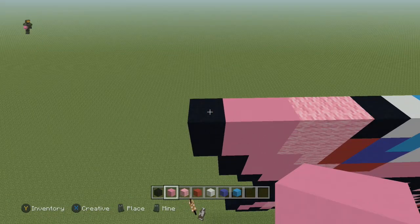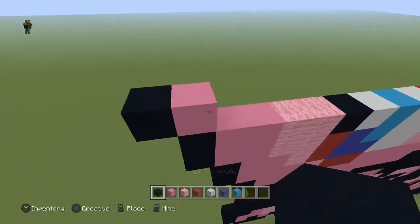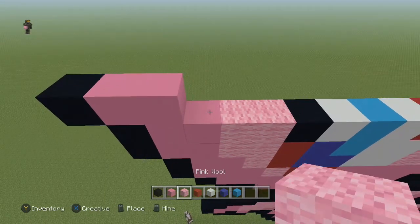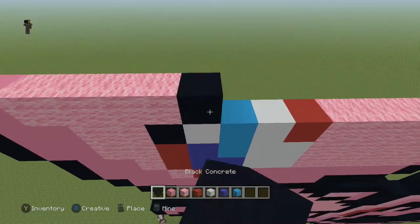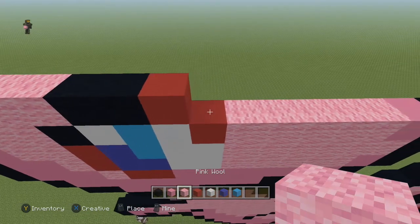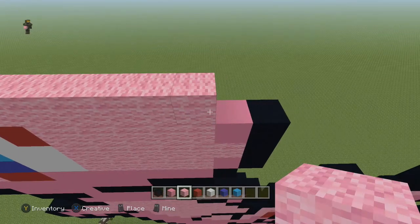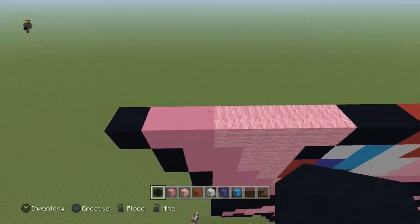Next row, come to the end and place one pink concrete, place a black to the left, and then to the right do: one more pink concrete, four pink wool, two black, one red, six pink wool, and a black.